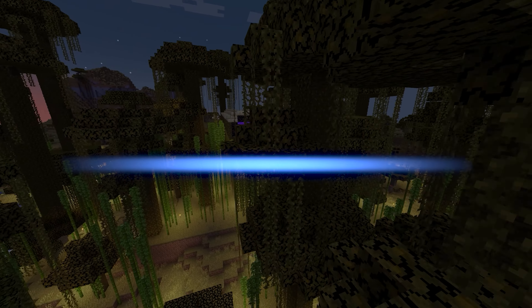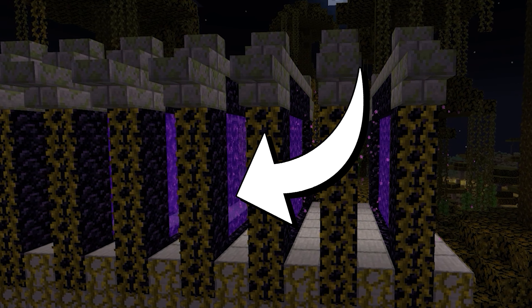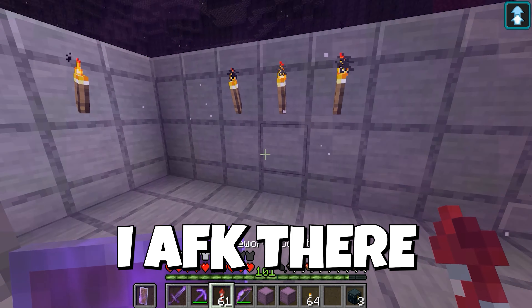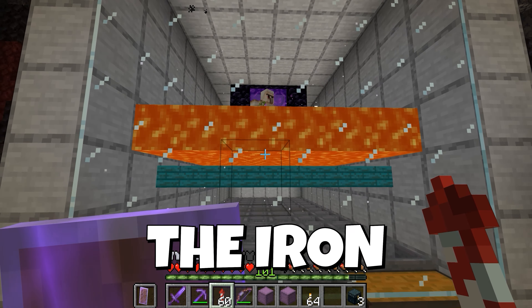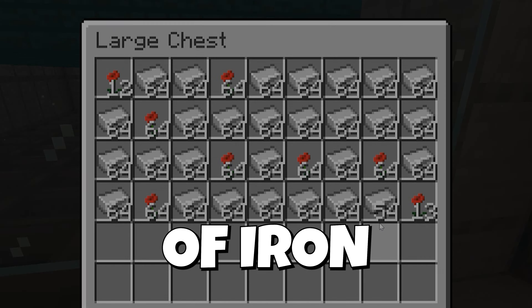And it's a good thing I have this super high-producing iron farm where iron golems spawn and are instantly transported to the nether for farming. The way this iron farm works is I AFK there, go through the portal, and then I end up on the other side where I fly to the iron farm collection area. The iron golems fall through the portal into the lava and are destroyed, leaving me with a ton of iron.